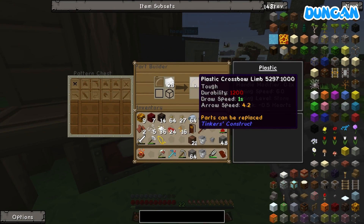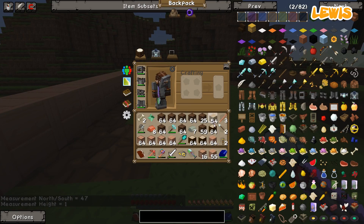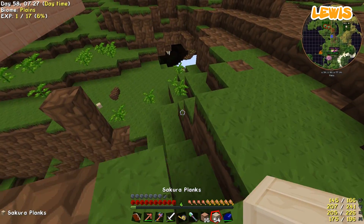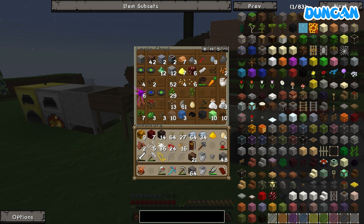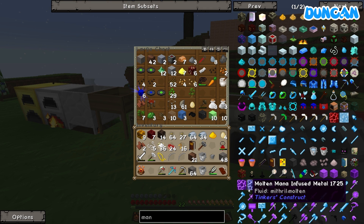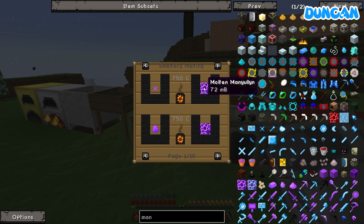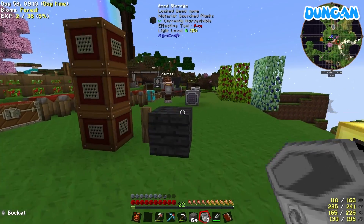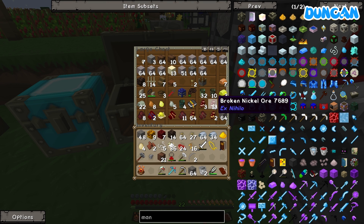Plastic crossbow limb, draw speed one second, arrow speed 4.2 - that's pretty good. Durability is low, 48. Okay, 32 by 48 - that sounds about right, that's a good number. How do I make manyullyn again? It's cobalt and ardite. So I can go and get that cobalt - I hadn't found any ardite yet though. I don't think I've got any in here either. Two broken cobalt or one broken ardite - that's not enough to make a full thing. Not even an ingot.